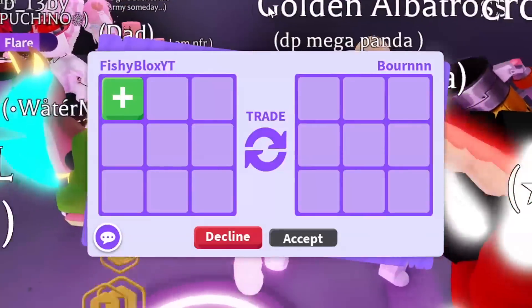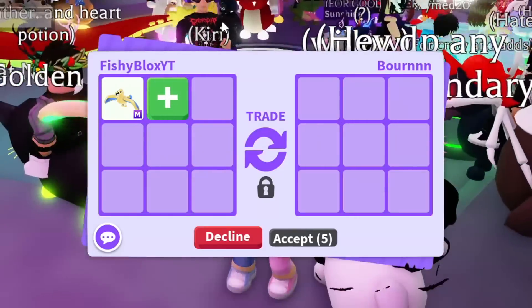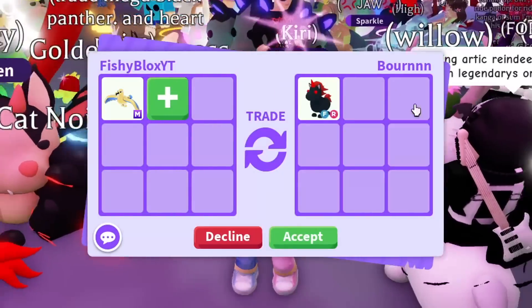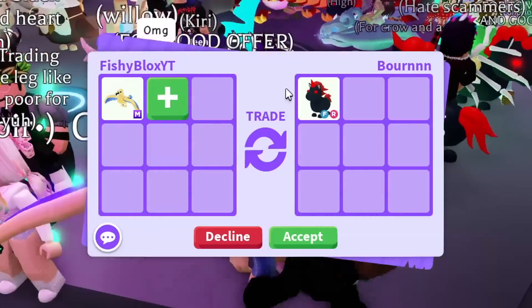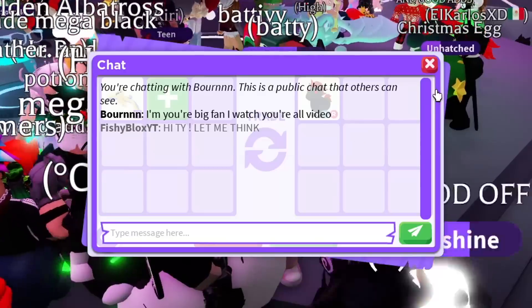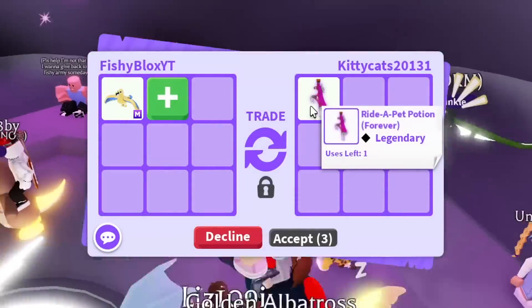Looking around the server I see some cool pets like the giraffe and bat dragon, but I don't think anyone's gonna offer me those. We have Born and they put an evil unicorn - you know, that's not that bad. Evil unicorn is pretty cool. I don't think I'll take it though; I feel like it's worth a little bit more than an evil unicorn, especially after I got offered the mega dodo. Really cool pet though. I'll do one more trade here before I switch servers, and they put a ride pet potion, which I won't take.